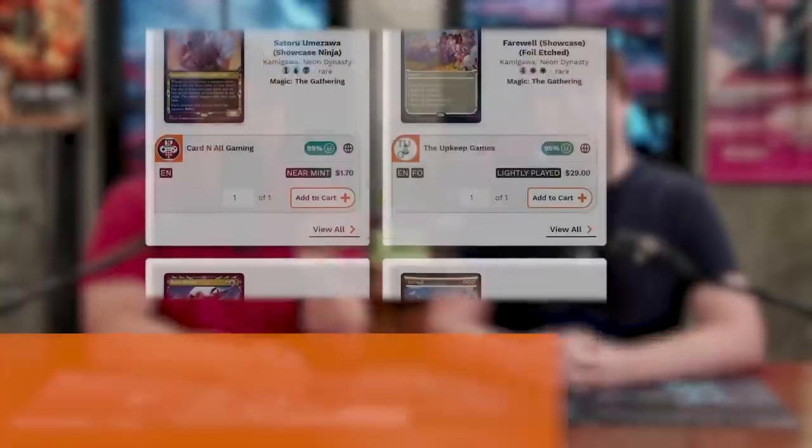Welcome back to another super exciting episode of Extra Turns. I'm here with Murph, who actually directed this episode. We had a lot of fun, super epic, with exciting plays back and forth — lots of wild and crazy swings. It's going to be a fun one. But before we get into it, we need to talk about our sponsors.